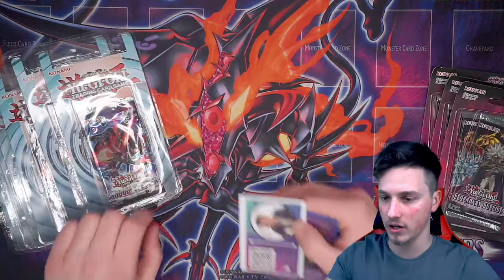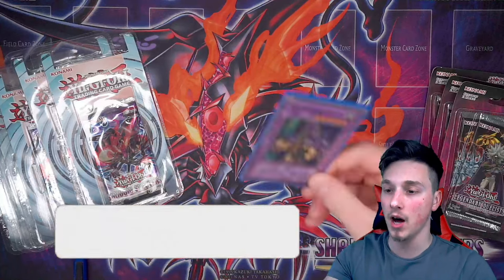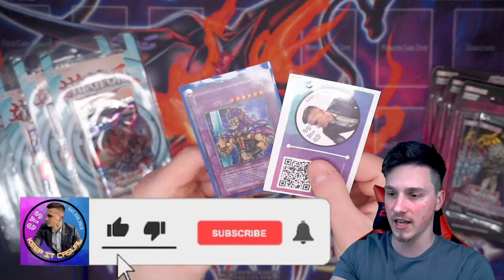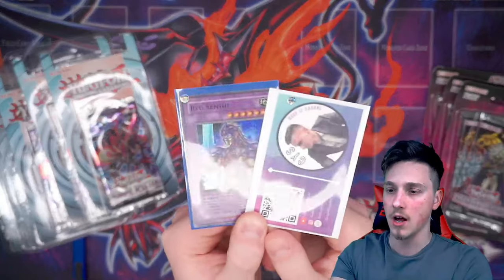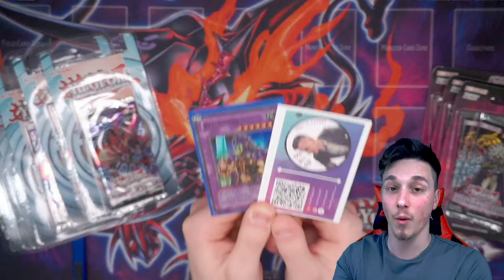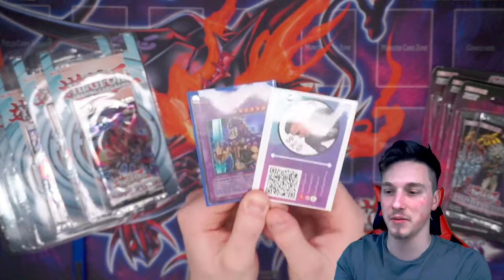So if you're excited for today's video — Shadow Spectres is purple — we also have the Shadow Spectres playmat. I'm giving away a purple Fusion card, a Ryusenshi, and a casual card. All you've got to do to win these is leave a like, comment, and subscribe. And if this video gets 96 likes for Chaos Number 96, which is the cover card, I will be giving away these for one lucky winner. Let me know what's your favorite Shadow Spectres card.